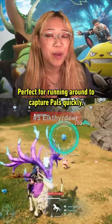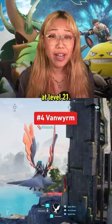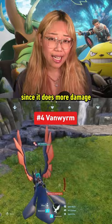Van Worm is an early pal that will let you fly. You can get the saddle for it at level 21, and even though you can get a Nightwing saddle earlier, we recommend waiting a little bit for the Van Worm, since it does more damage and they fly the same speed.